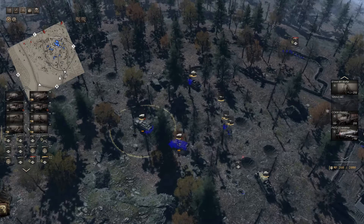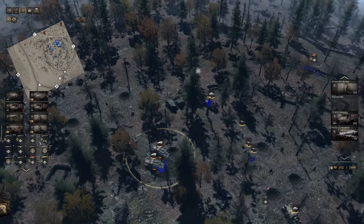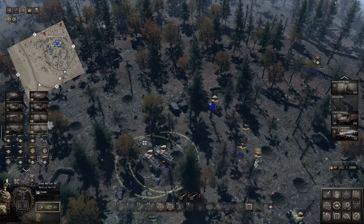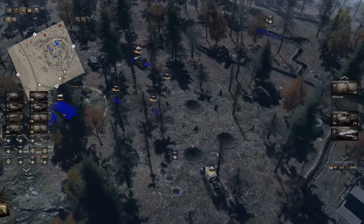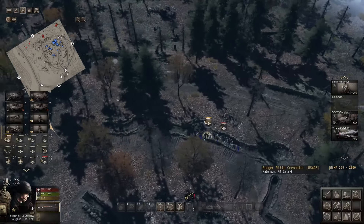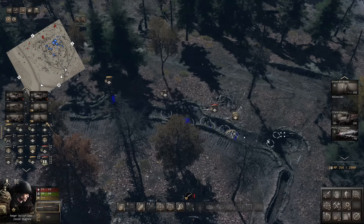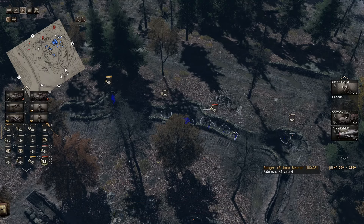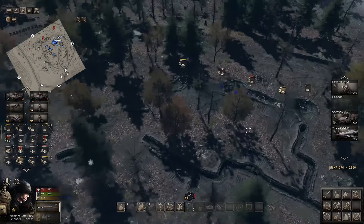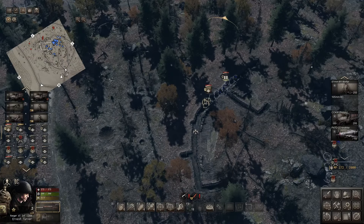Germans coming back up. Get those mortars in position. Two supply trucks standing by. We've got captured German equipment as well. Let's spread out our troops — they gave us pretty much no time at all to prepare for a counterattack. The Germans blitzing? Where have I heard that before? All right, everybody get cover. We're going to try to deploy defenses the best we can, spread everyone out.